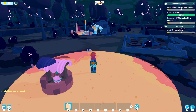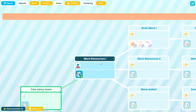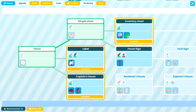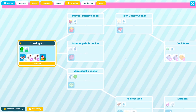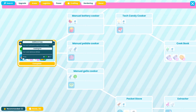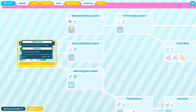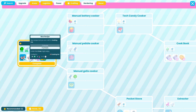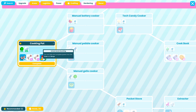Where we left off, we were trying to build the manual pebble cooker. In order to do that, we need to research it. So let's go into research. We need the cooking pot to begin with. Researching cooking pot will let you build an extra copy of the building, unlock fruit jello and energy drink recipes, and unlock social questing — you can take and complete quests from the crew and morps.